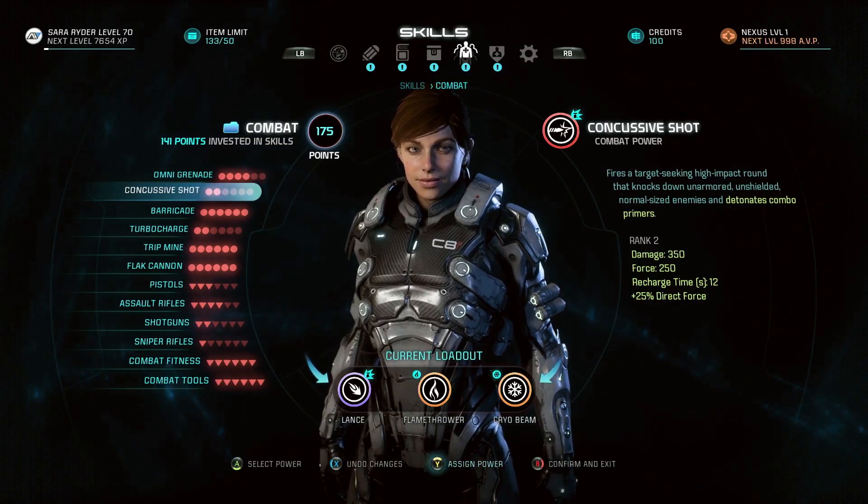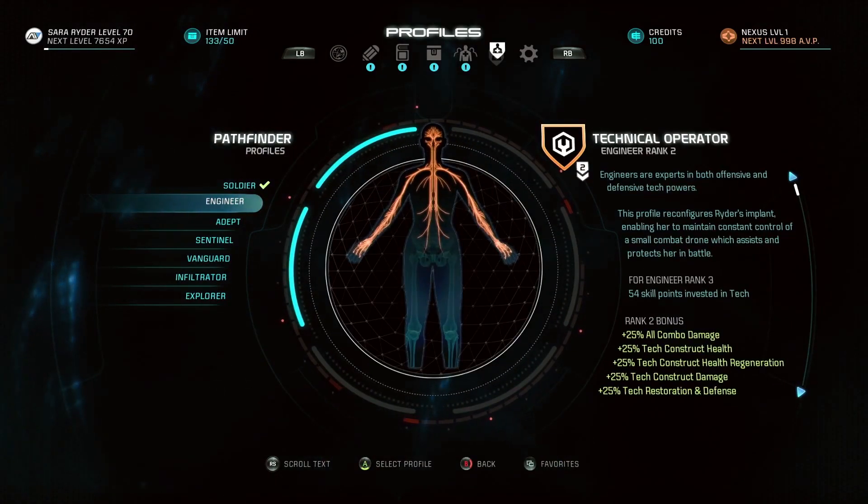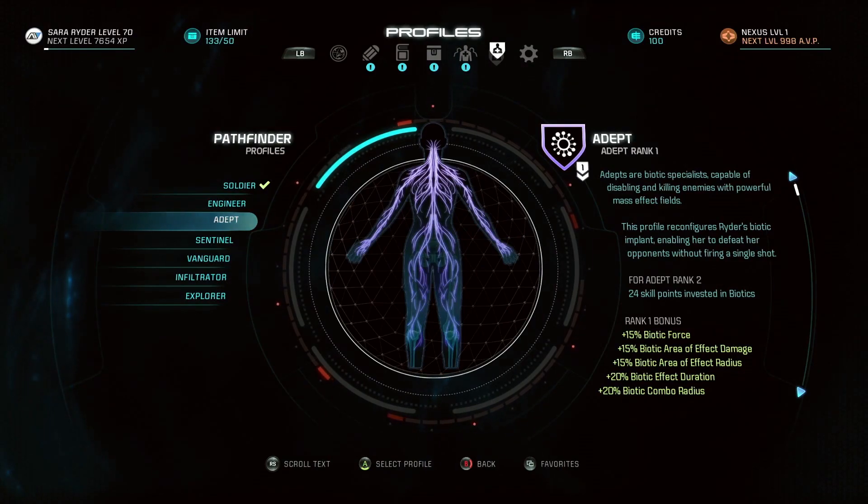As you unlock skills over the course of the game, you'll also start gaining access to profiles. There are seven types. Let's take a look at two of them: the Adept and the Explorer.